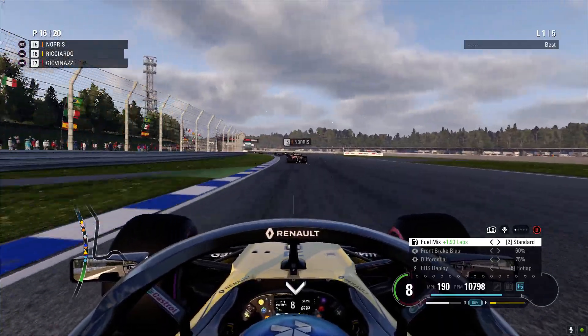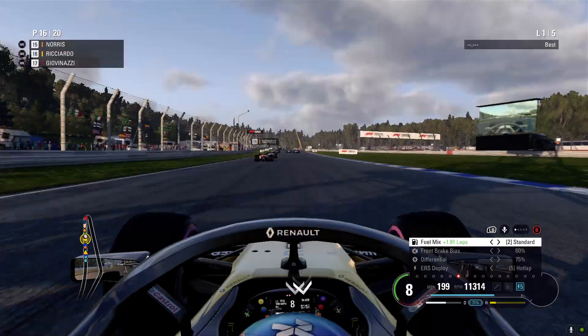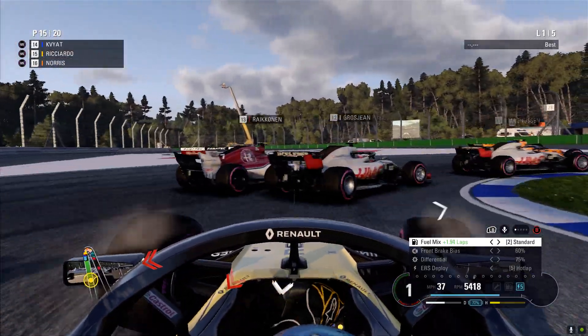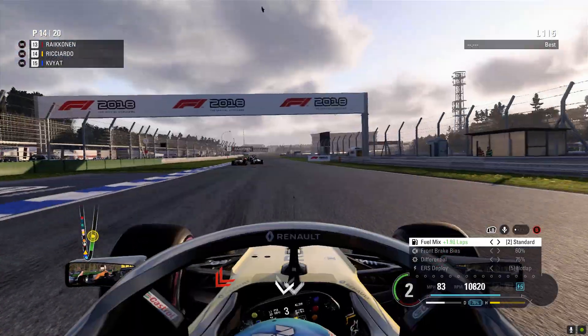This is Lando Norris. We go down — well, it's not really a straight, it's more of a curve, isn't it? Almost hitting Norris there. Double lockup — I think we've had contact there with Kvyat on the left-hand side.